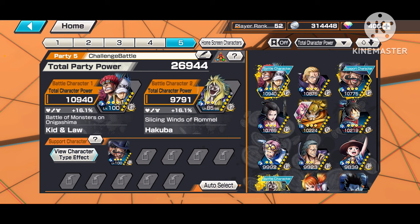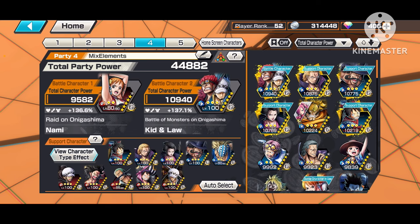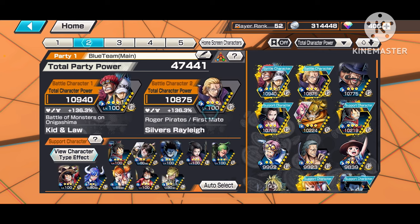If you sort by whatever element your character is focused on, you get even more support percentage. For example, with Vista at 16.1% — that's pretty good compared to if I put a red or green, which would have been a lower percentage. It's not a huge difference but it's definitely noticeable, and that little bit of support can help in league battle — you want as much support as you can possibly get. Make sure you know what color your supports are.